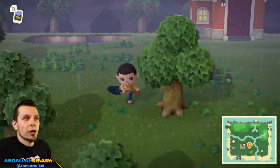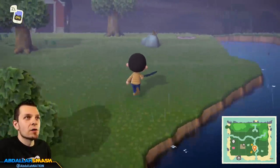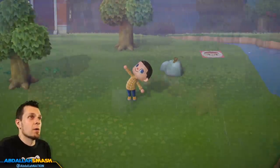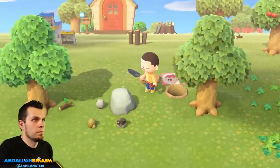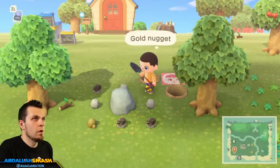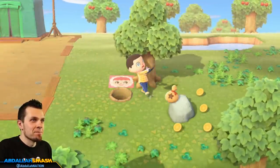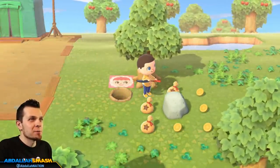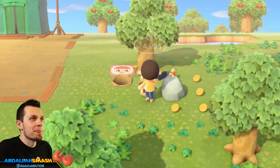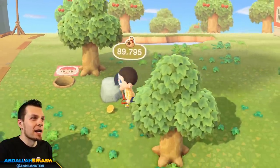Thunderstorms happening but we're good. We can quickly do a walkthrough of our entire town, and once that's done we can do the exact same thing — rinse and repeat, adjust the day, and keep on going. Oh, a gold nugget! There we go ladies and gentlemen — just hitting rocks making that big money super easily. 15k in a very short amount of time. I'm almost at max money in my pockets out here.